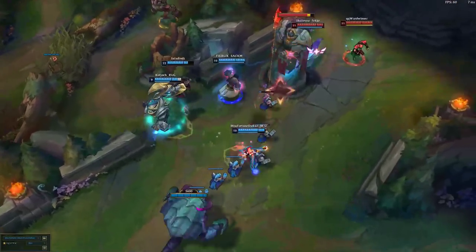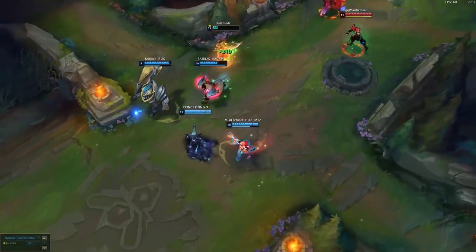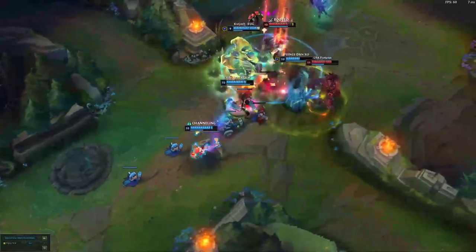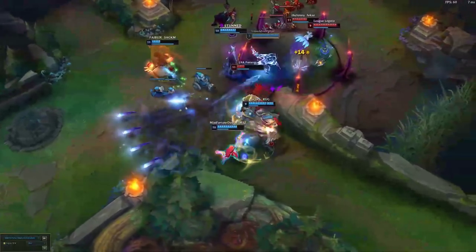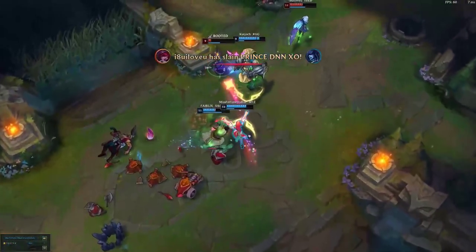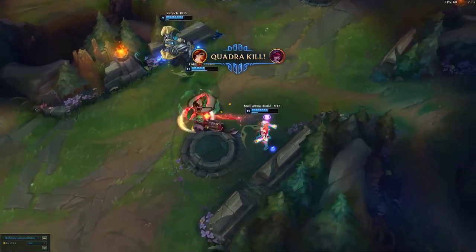Also, once you start casting, you can no longer change the direction of your attack. People behind or right next to you won't get hit and can attack you back freely. Therefore, always make sure you are at a good distance to hit the enemy from — optimally when they are trapped in a jungle path or when you are protected by a wall or by teammates. In order to prevent the enemy from simply walking out of your ult, you should use it when they are affected by crowd control abilities. If your teammates can't provide any stuns, use the slow from your E ability, Make it Rain. It is better than nothing and might secure kills that you otherwise would have missed.